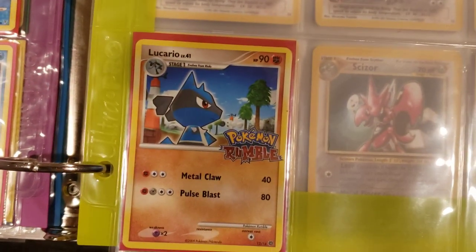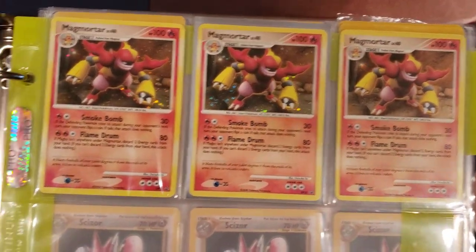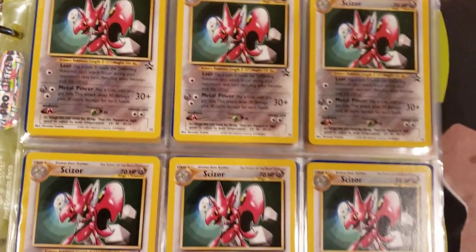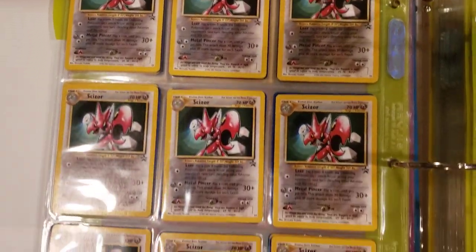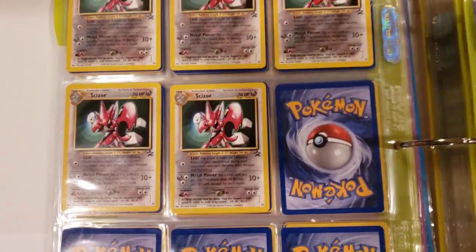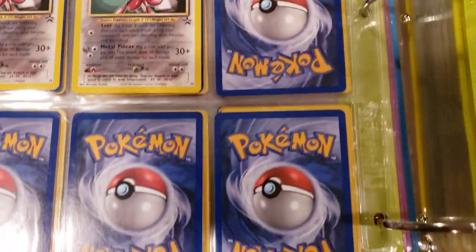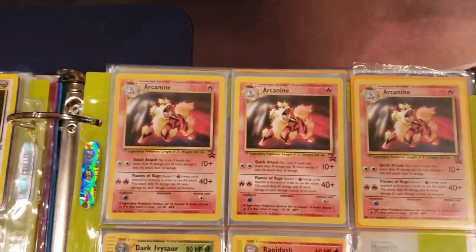Now this is an expensive card right here guys - the Lucario Rumble card. Then we have three Magmortar hollows. I know you guys see the Scizors in the background - these are crazy. There's nine right there, 18, that's 27, that's 36 - 42, 44, 45, 46, 47. I wouldn't doubt that there's some gem mints in there, guys. So there's 47 Scizors - some of those will definitely be going up onto the sale.